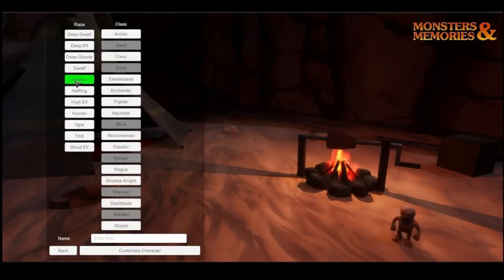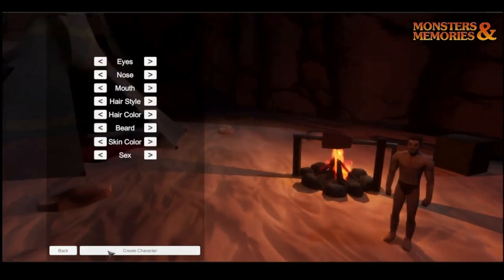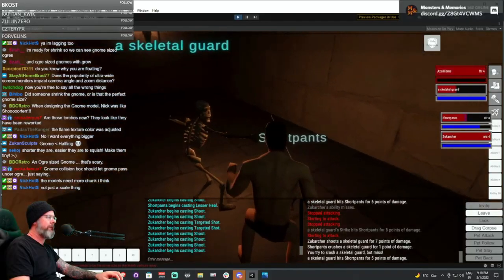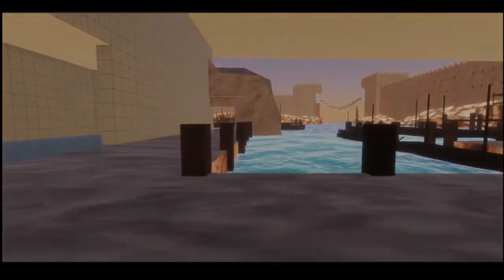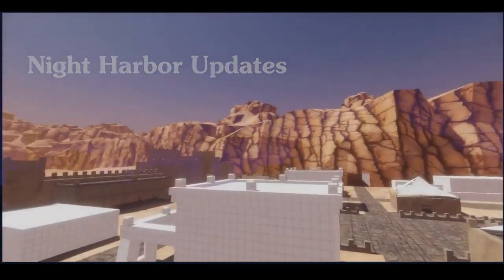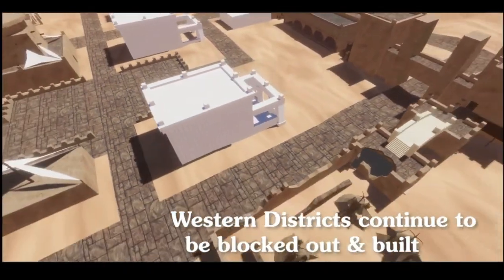On the tech side, they've worked on character creation and showed off what that will look like. The UI isn't completely in place yet, but we can get a gist of what Monsters in Memories is shooting for — minimal but substantial. The game now has random combat sounds to give battle more flavor with many different enemy types. They also added sounds creatures make upon death, including skeleton sounds — a throwback to EverQuest. They also worked on weapon procs, shrink and grow effects for spells, and refactored the UI window for better performance.